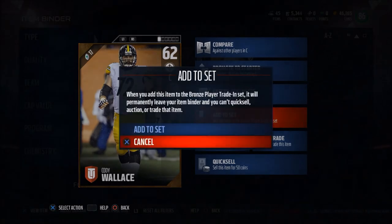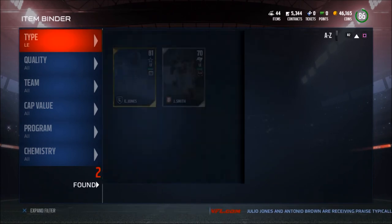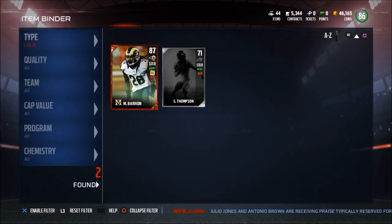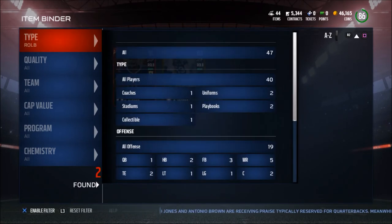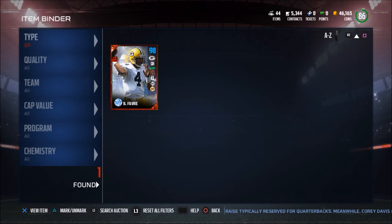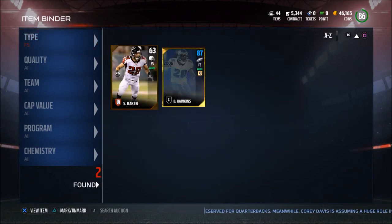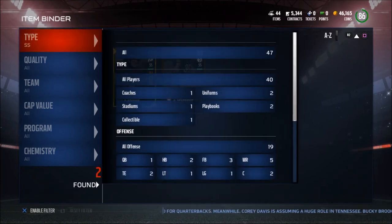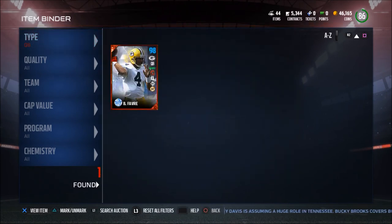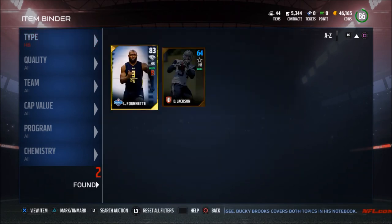The number five tip — and probably the most important — is to prioritize. What I mean is: figure out where you want to spend big, where you can spend small, and where you want to be in the middle. For me, my quarterback is where I spend pretty big. I have Brett Favre here with a 58 cap value — the reason is because when you're throwing the ball, I see the most difference with the gunslinger trait and things like that. It's kind of a checks and balances — I call it teeter-tottering — you put in just enough to level out where you want to be.